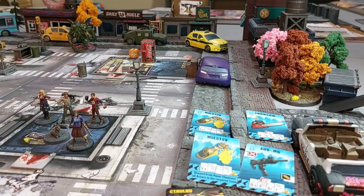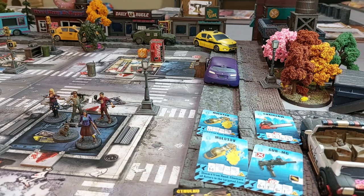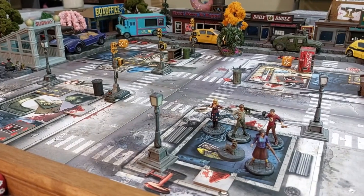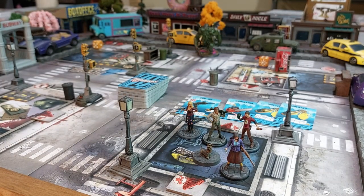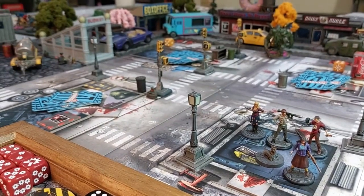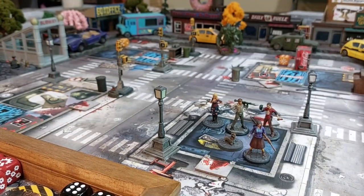For searching, you start with two Molotovs, a chainsaw, and a sub-MG, then pick 20 random blue cards as your draw pile, placing eight cards in each zone with an objective marker. That's all you can draw for the game — no searching anywhere else. Raven shuffles those up and then we'll separate them into the objective zones. We need those Molotovs especially for Cthulhu.